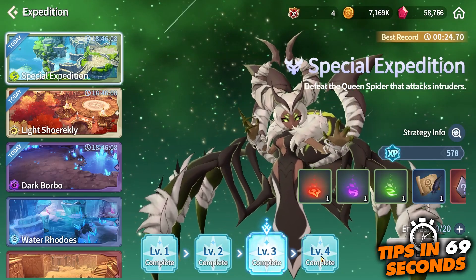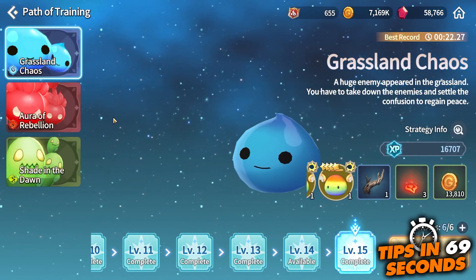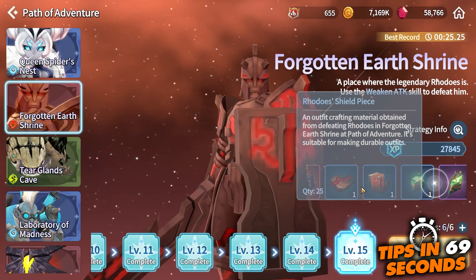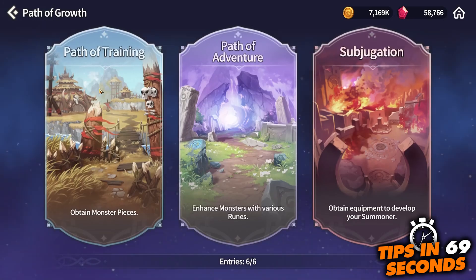Lastly, the main method on how you can get these materials is through the Path of Growth. There are three different Path of Growth dungeons and each of them corresponds to a different transcendence material. Path of Draining drops the red ones, Path of Adventure the purple ones, and Subjugation will drop the green ones.